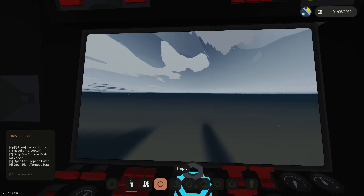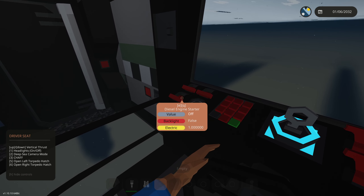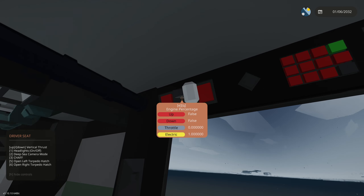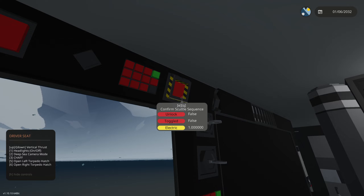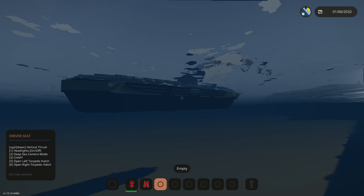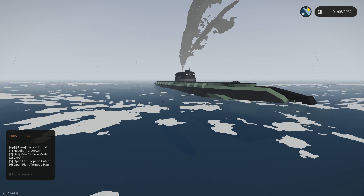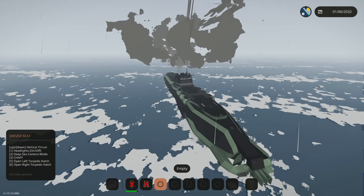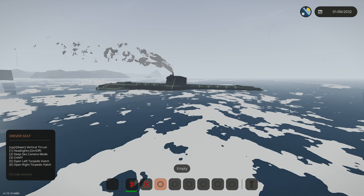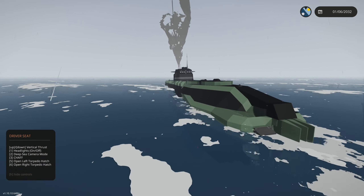We got an inside camera here, so that should make it way easier to actually find this kraken. Let's turn on diesel starter, engage full throttle. That's how we fire a torpedo - interesting. And we can scuttle this thing, which I don't think we'd want to do. We are up and moving. I'm gonna try figuring out how to dive this thing - if we hold W it'll point the nose down.